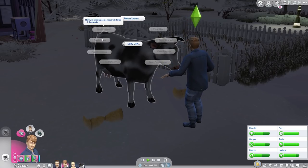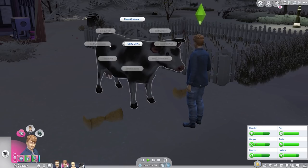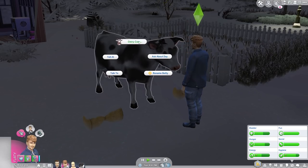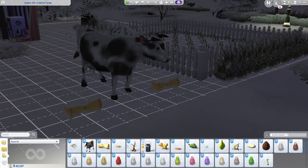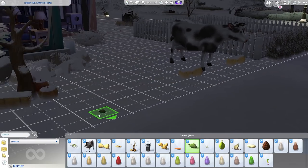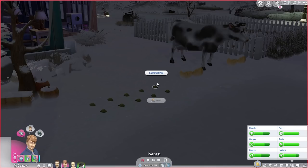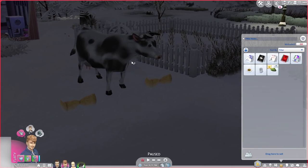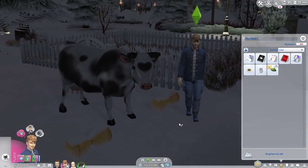You can feed it coconuts — you need three coconuts — or chickpeas, cherries, almonds, and so many other options. To feed it, you need to have the items in your inventory. I'll go into build/buy and buy some of this stuff. We'll sort by custom content, grab some cocoa beans and chickpeas. Let's place ten chickpeas and put them in the sim's inventory. All right, we have ten chickpeas in inventory, so now we should be able to feed the cow. Let's do 'Feed Chickpeas.'